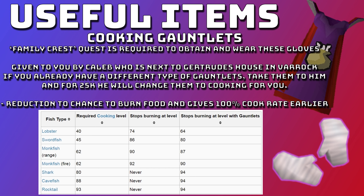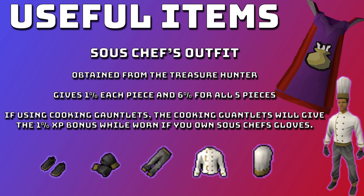Shark, cavefish, and rocktail would never stop burning without gauntlets, but with cooking gauntlets all of them stop burning at 94. This means we can cook rocktail to get to 99 really fast, and we can do a cost-effective method with sharks to reach 99 without them burning at all. The amount of money these gauntlets save is absolutely insane — definitely get them if you're going for 99 cooking.